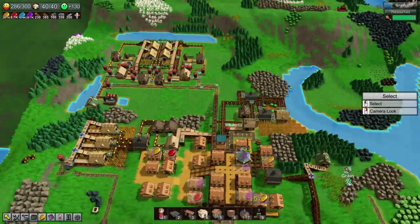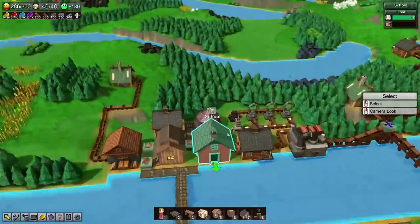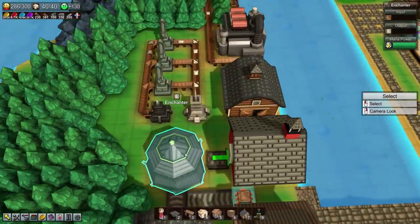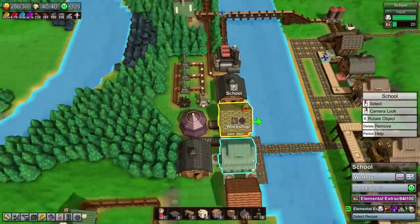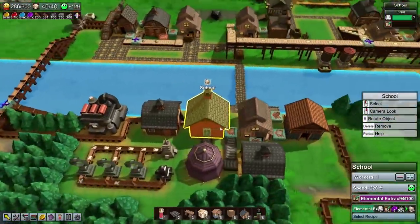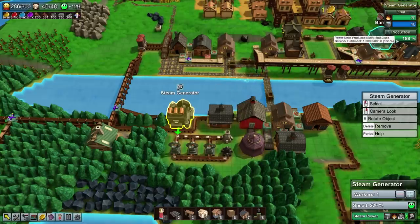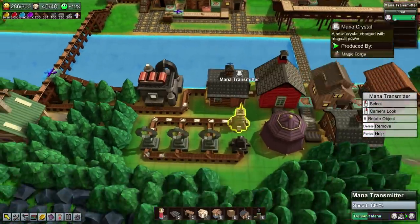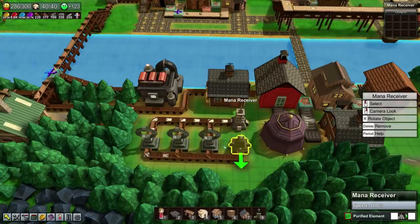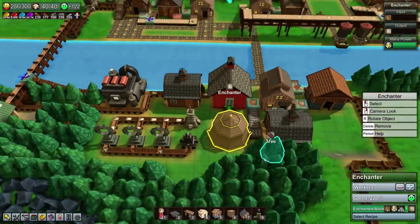Greetings everyone and welcome back to Factory Town, where in the last episode we set up our first magical industry. We are currently making enchanted books, which is really, really drastically improving our learning in the school. We've also increased our steam generator output because we were at capacity. We are currently using a very small number of mana crystals, which are being thoroughly drained into the enchanter to make our enchanted books.